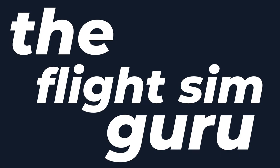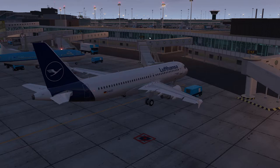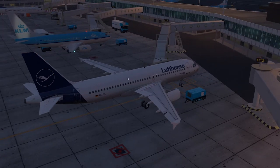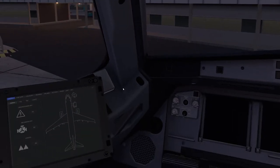Hello everybody and welcome to the second episode of this Guide to Flight Simulator. In this episode I'll be doing a cold and dark start in the Airbus A320. In this series I'll be doing a flight from Amsterdam to Frankfurt. I'm in the Flight Factor A320 in X-Plane.